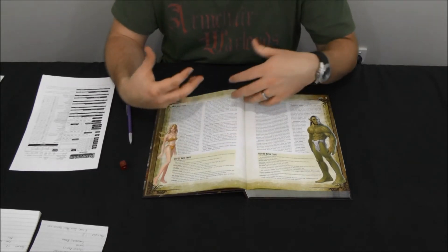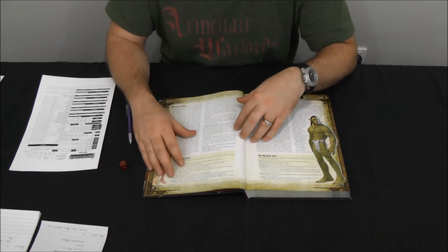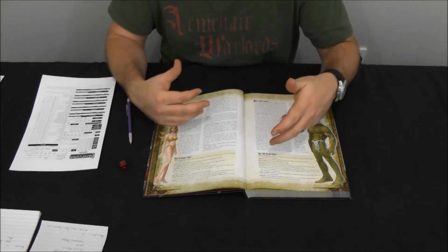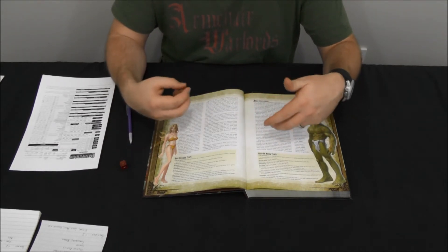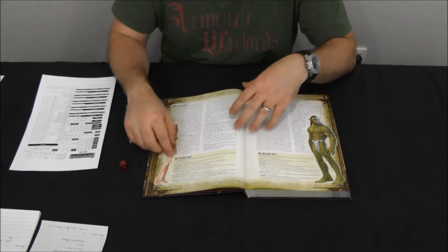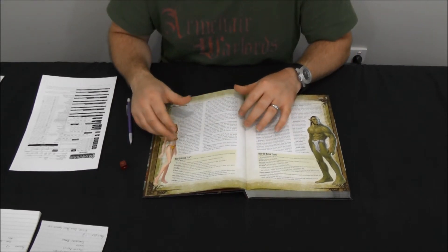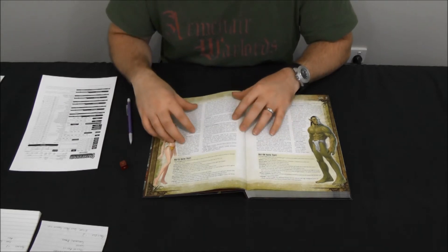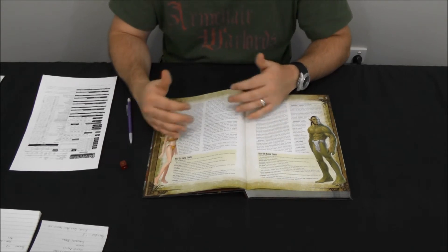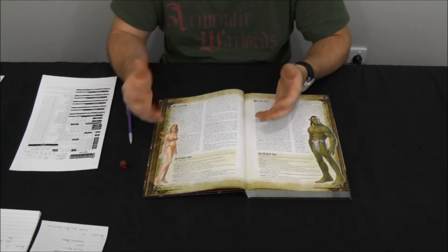Half-elves are also considered Multi-Talented. If you're playing in a game where the DM enforces multi-classing rules, half-elves get a bonus — they can pick a plus one hit point or plus one skill point every time they take their favorite class, and their favorite class is something they can choose just like their ability score bonus. Because of their ability to move their ability score bonus around and their other flexible traits, half-elves are really good for playing any class.